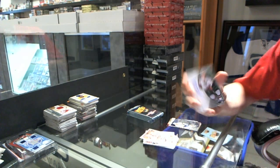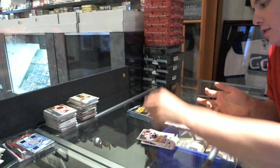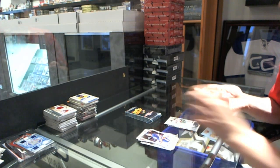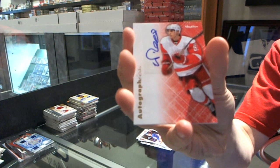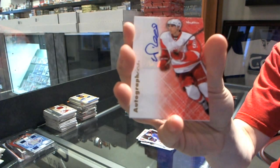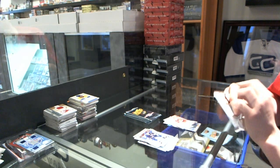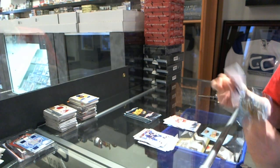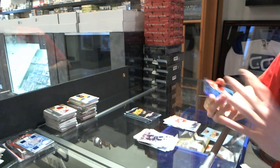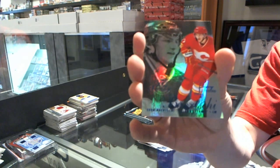We've got an Autographics for the Minnesota Wild, Justin Falk. Autographics for the Detroit Red Wings, Valtteri Filpla. We've got a Flair Showcase Blue, numbered 150 for the Calgary Flames, Sven Birchi.